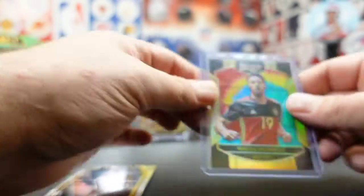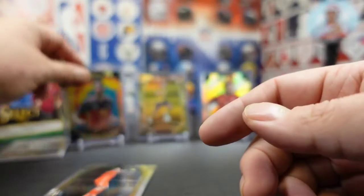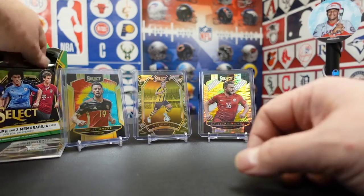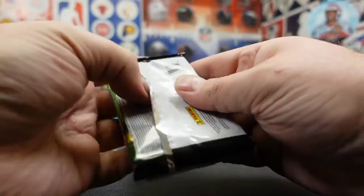Might have to cover up Messi for these — they're out of 30. Sweet. So that's two pretty decent low-numbered Prisms. Buffon. I feel like we got good value. We're not even close to halfway done with the box. I think that's only four or five packs.